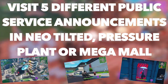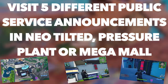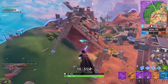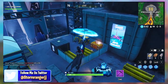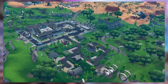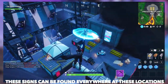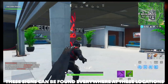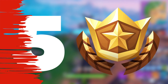The fourth challenge is to visit 5 different public service announcement signs in Neo-Tilted, Pressure Plant, or Mega Mall, and you'll be awarded 5 Battle Pass Stars. On screen you can see what the public service announcement sign looks like and a few locations of these signs across those three areas. All you've got to do is visit 5 of these signs, and you should easily be able to complete this challenge and get yourself a bonus 5 Battle Pass Stars.